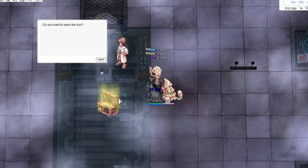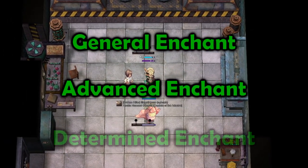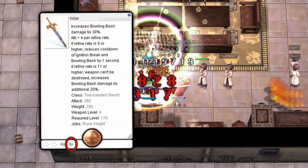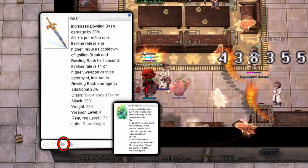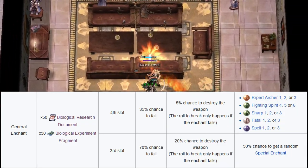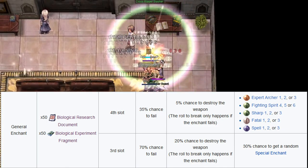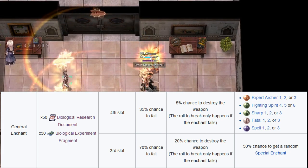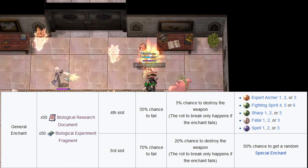There are three types of enchanting: General Enchant, Advanced Enchant, and Determined Enchant. The fourth slot enchants your weapon with a General Enchant such as Expert Archer or Fighting Spirit. The third slot enchants with the Memory Enchant. General Enchant is the cheapest option, costing 50 of each biological item. In the fourth slot it has a 35% chance to fail and a 5% chance to destroy the weapon. In the third slot it has a 70% chance to fail and a 20% chance to destroy the weapon.